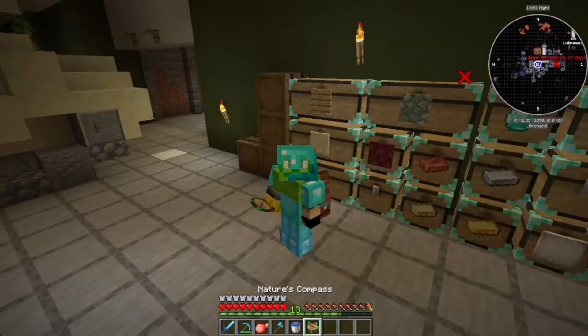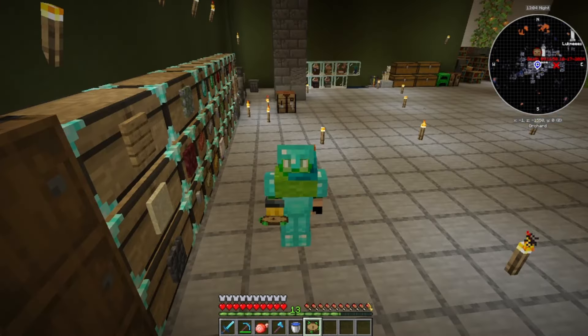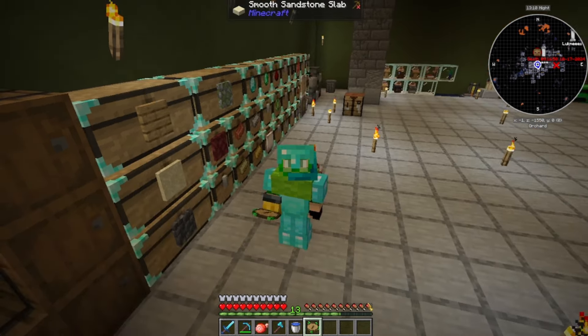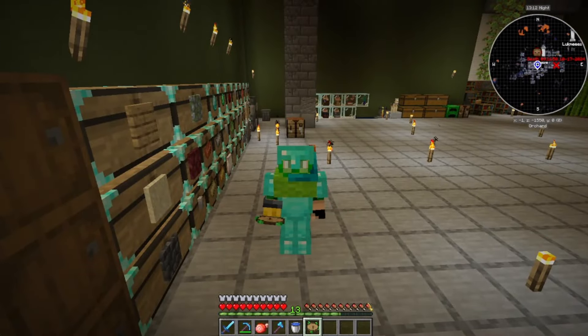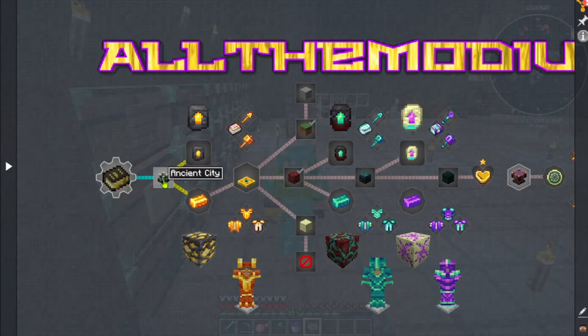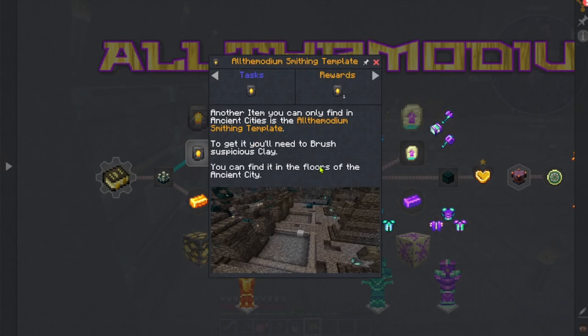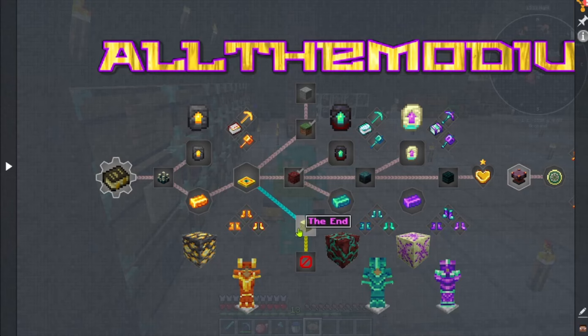I just made a Nature's Compass when I was getting set up and started recording. So we need to find the deep dark, we need to get the template - to get that you gotta go to the ancient city. We also need a brush and suspicious clay, which you find on the floor of the ancient city.